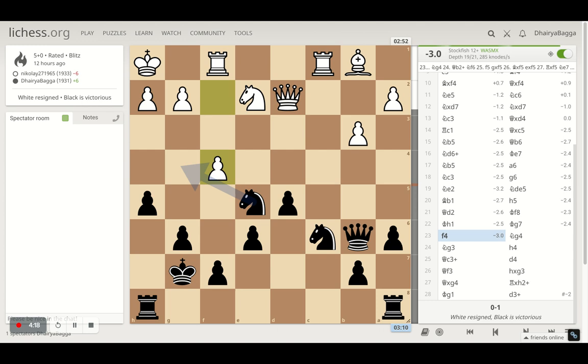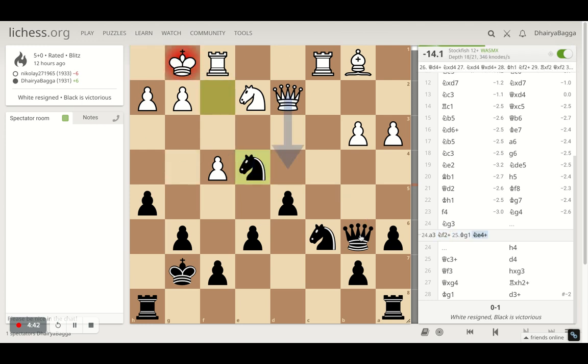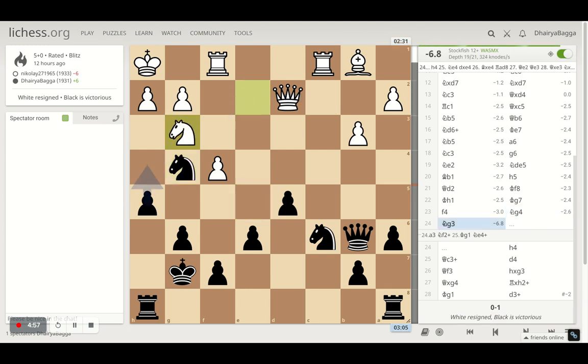My opponent played f4 straight away trying to dislodge my knight from e5, but that gives me a good square — g4. Knight g4 is very tricky because I'm ready to give a check next move — a discovered check. If my opponent moves the king, I give a check and the opponent has to take; if they go elsewhere, I sidestep and that is a discovered check thanks to the queen still on b6 and this wonderful diagonal. So opponent had to avoid it and plays knight to g3. Now h3 is controlled twice — no attack coming from knight f2. But I can push the pawn forward, dislodging the knight from the defense, and once the knight moves, I'll have a further attack.